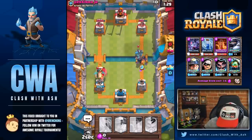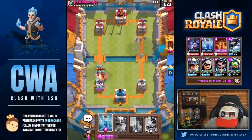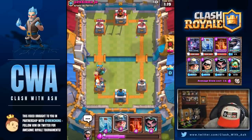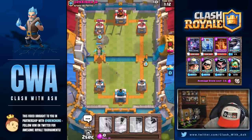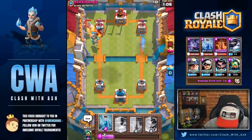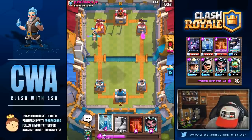You're going to be able to counter push — drop a Bandit right on top of his so it doesn't charge. No Bandit in hand there. Should I combo a Miner with this Inferno Dragon? Yeah, you have to make something happen. You got to go Bandit and try to be aggressive here. Bandit's going to get a lot of damage there — that's a great split push. That kind of saved me there, it was looking pretty bad.